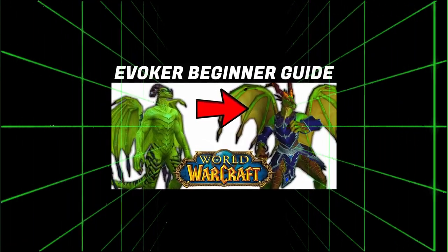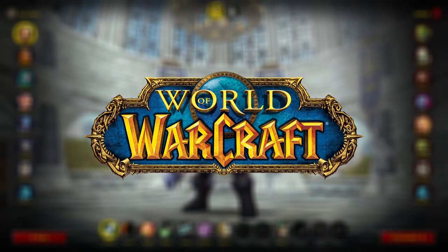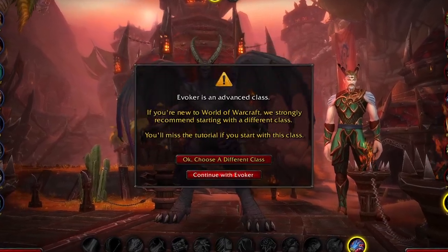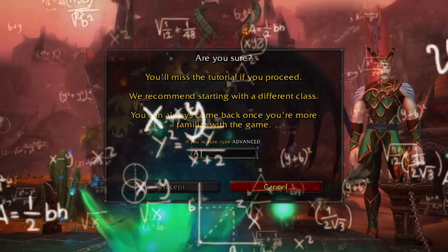So, you want to play the Preservation Evoker. That's a very good choice. This is the new unique Dragon Healer everyone is going to play when Dragonfly releases. As according to World of Warcraft themselves, this is an advanced class, which means the difficulty is nuts, to the point that they have to test their intelligence to see if you can spell.